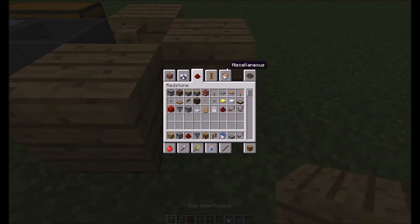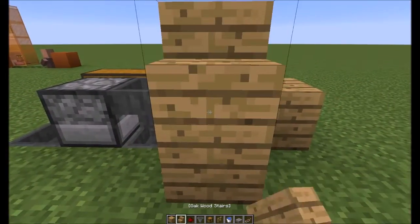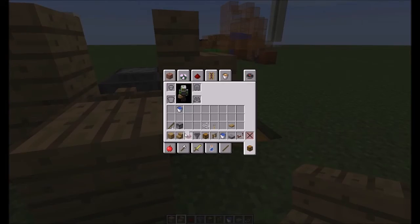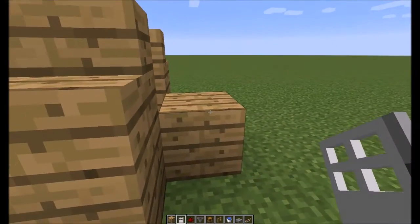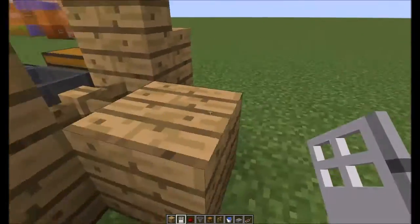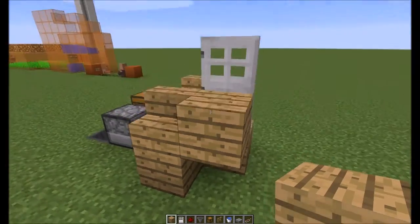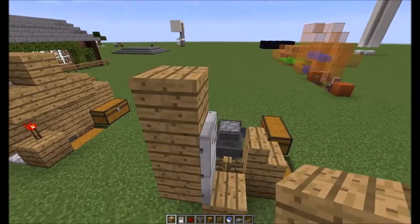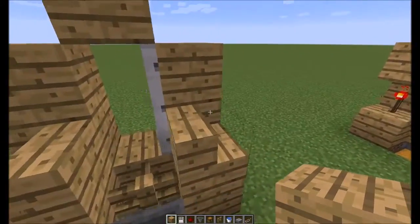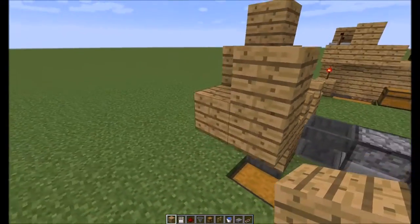Place one stair here, go to the other side, same thing — a stair here. Then you're going to want to grab yourself an iron door and place the iron door on this side. Do not place it from here or here — you want to place it on this side so the iron door is defaulted to open. That is very, very important. Now we'll just go ahead and outline the door like so.